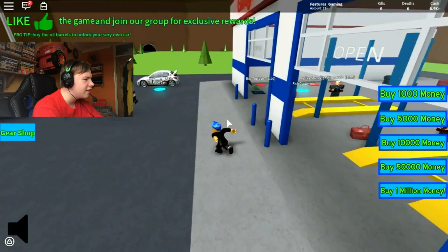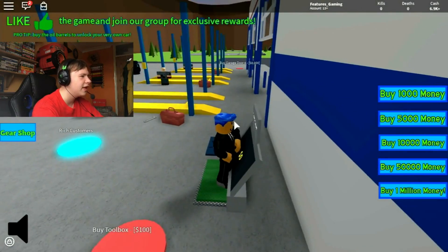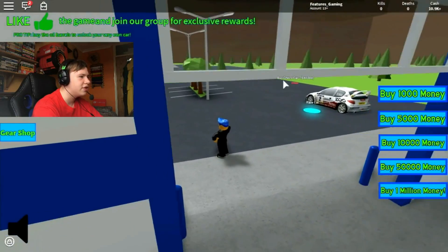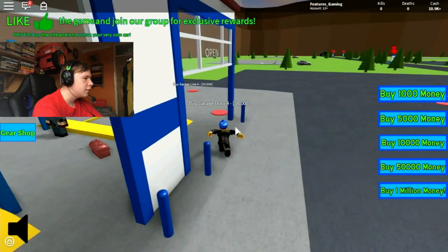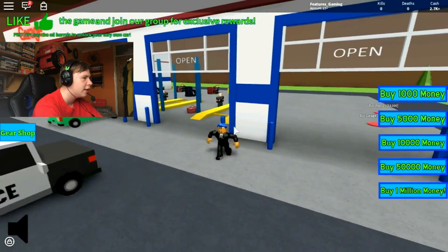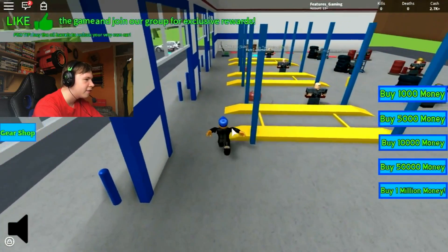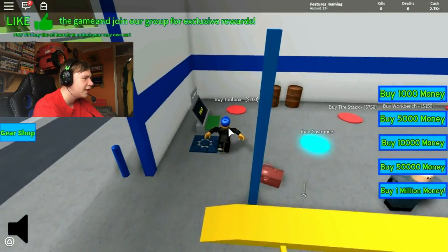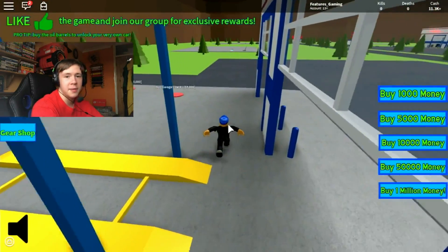I'm just confused because this says it's Car Wash Tycoon, but it's Garage Tycoon — because we're building a garage, not a car wash. Maybe the car wash might come later, or even around the back, like extends onto this. Probably, I don't know. Garage door 3 — can I have that please? Thank you. And then I believe we can buy some barriers as well. There's a garage line 4! I did not know that — okay, there's four garage lines then.